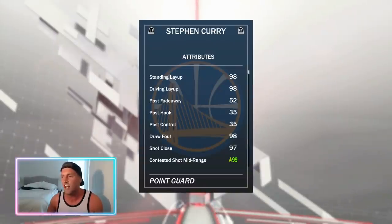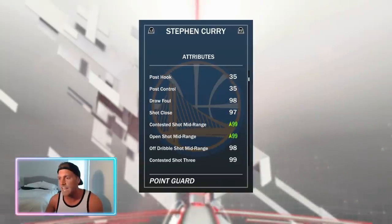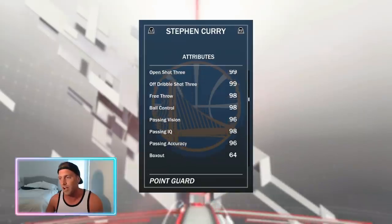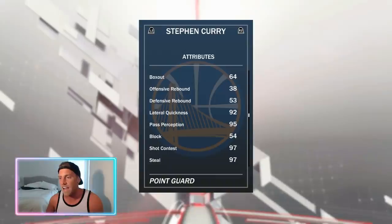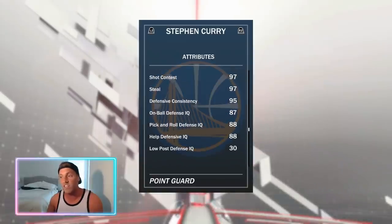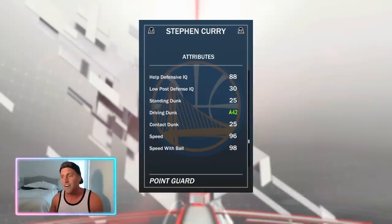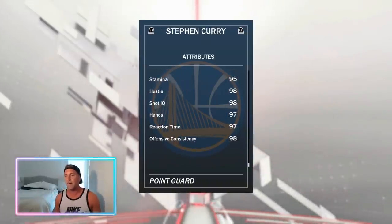What do we got here on Chef Curry? This one did have a shoe on it. 98 for layup, 98 drop, 99 mid-range. And he's got, of course, 99 for three-ball. Unbelievable. He's got 96 passing accuracy, 92 lateral quickness. 97 shot IQ, 97 steal. His defense is actually pretty good for a Chef Curry card. Obviously no dunking, but plenty of speed. And he's got 98 offensive consistency.